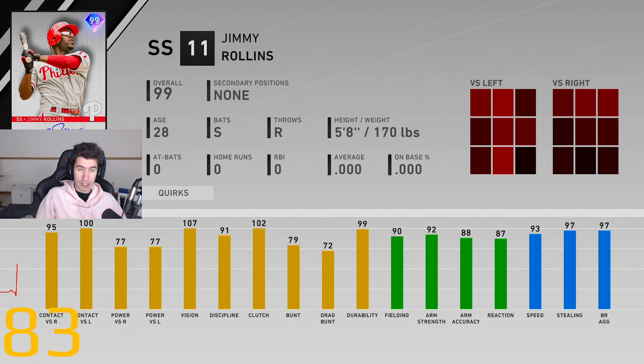I thought we had a home run with Andrew Jones right there — I really did. Missing a little bit though. Look at that PCI placement and timing with maximum 114 power, and it's a warning-track fly out. We're seeing the ball pretty well. I want that to be a home run — you can't hit it much better than that. I just need better timing; I feel like that was perfect PCI placement.